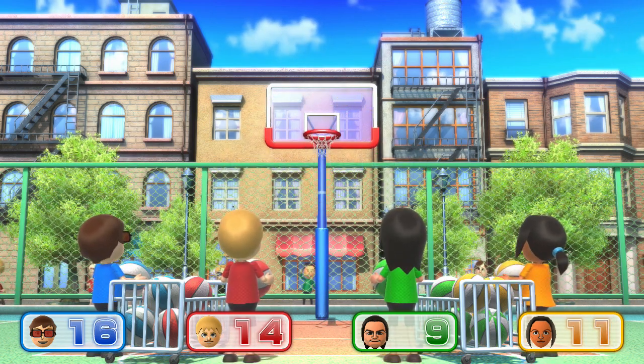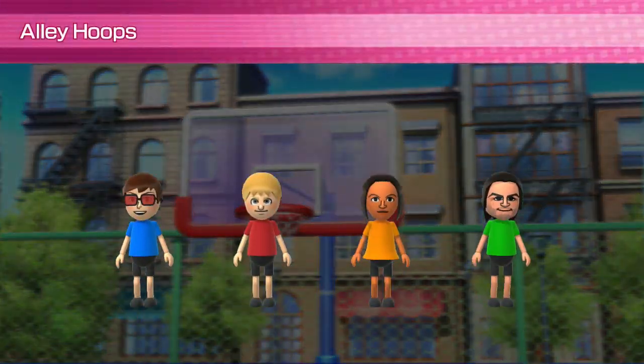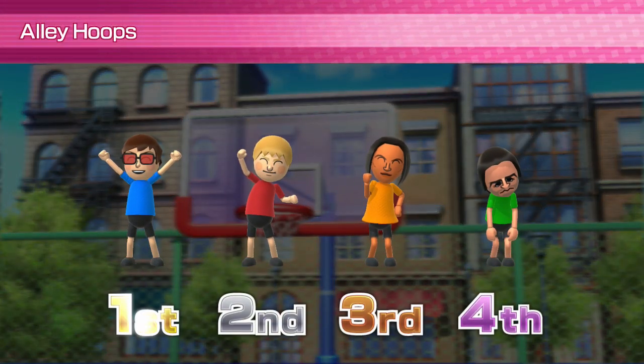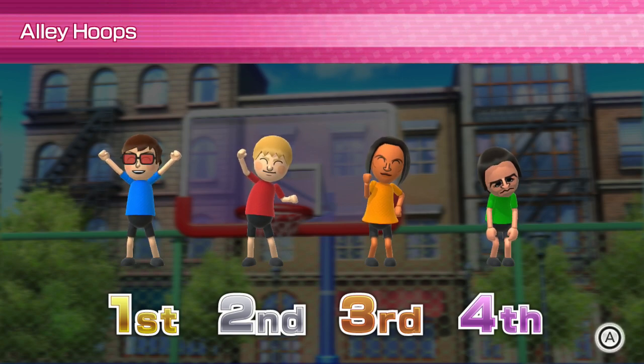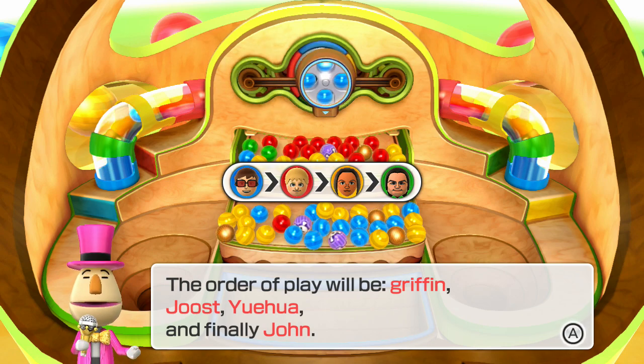You did it Griffin, you did it — way to win! Alright, you got four balls. Try to land that golden ring for the avalanche, honey. You really need to get that avalanche if you want a chance to win.